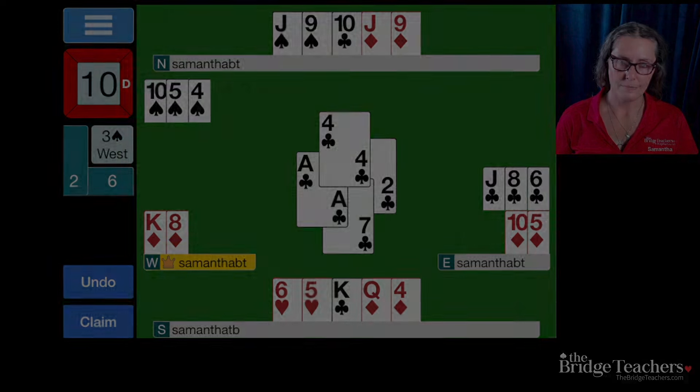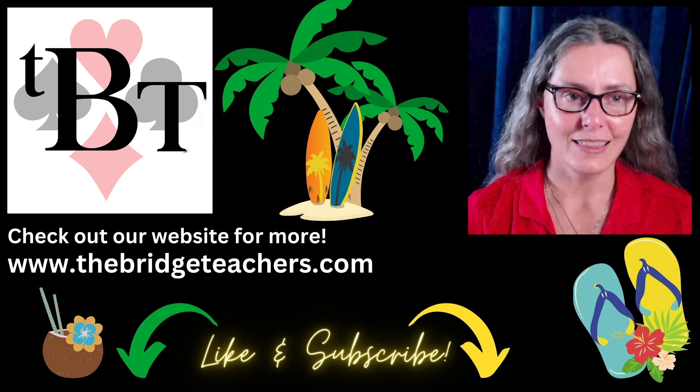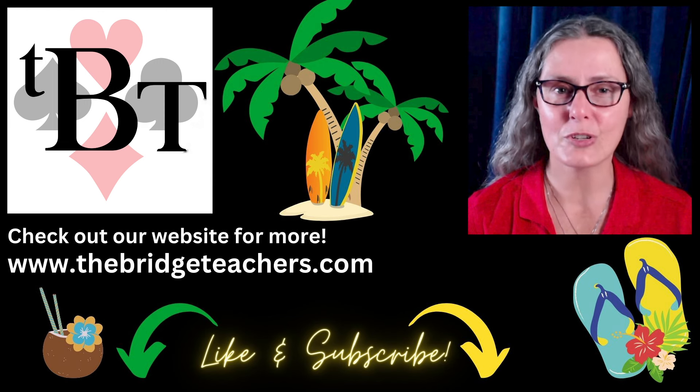Playing the jack of hearts here is a significantly stronger play than playing the ace. Pay attention to the auction. Pay attention to the signals that your partner plays and be consistent with your signaling. This allows you to win the trick with the jack, which will help you set the hand. Thank you. Would you like to see more of a particular topic? Let us know in the comments, then be sure to like and subscribe so you don't miss it.